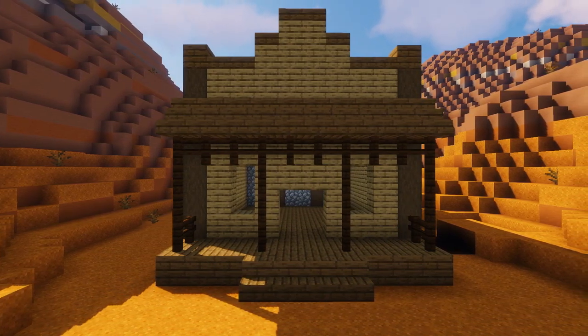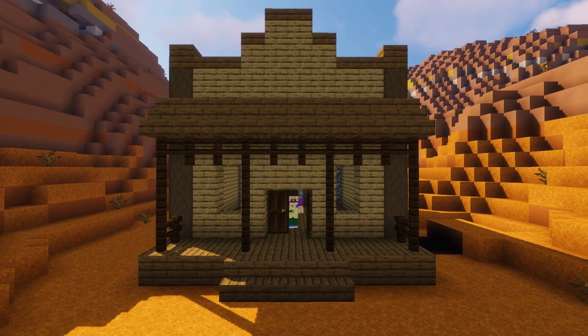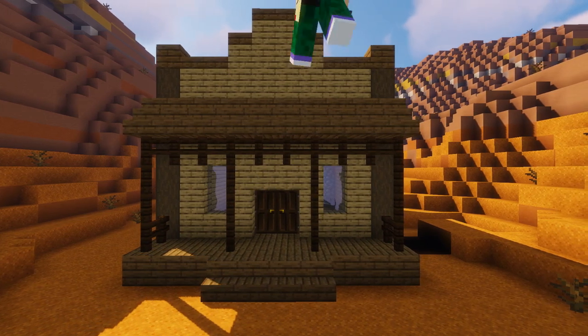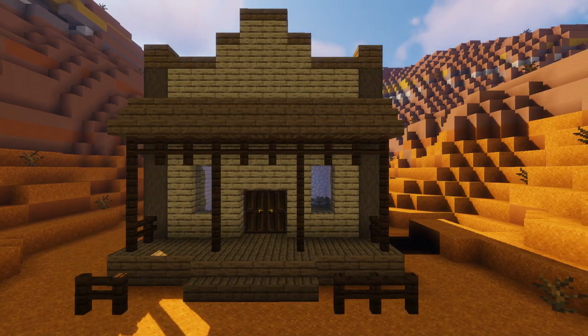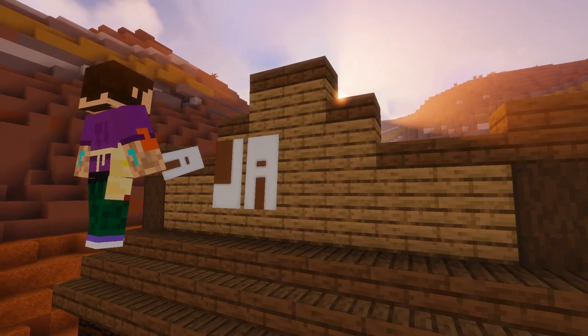We can add our double door in the center of the front wall, then add a couple of small windows either side with gray glass panes added into them. Then we'll add a couple of hitching posts out front for our horses.